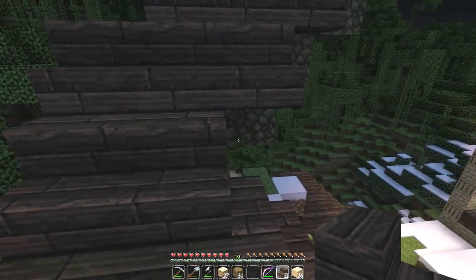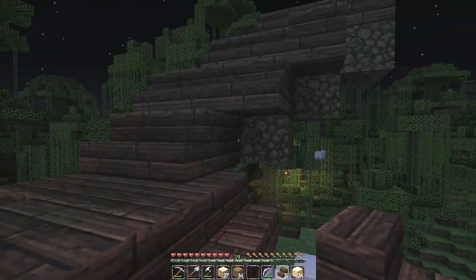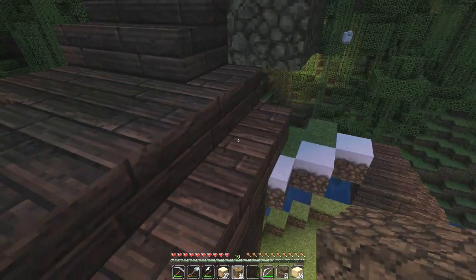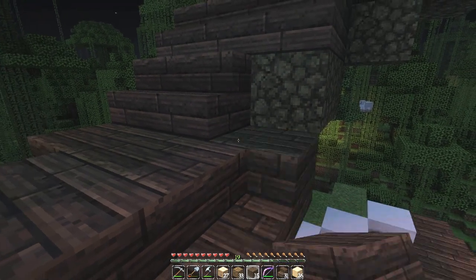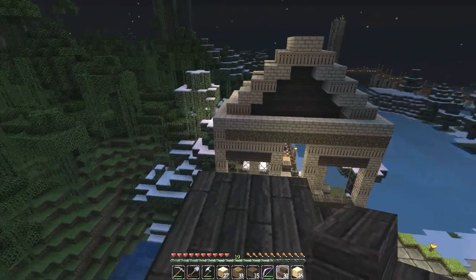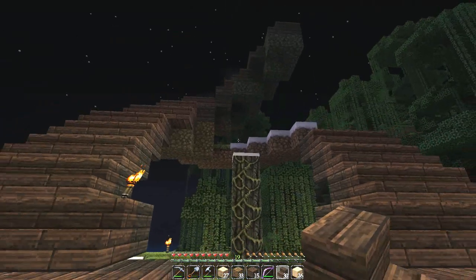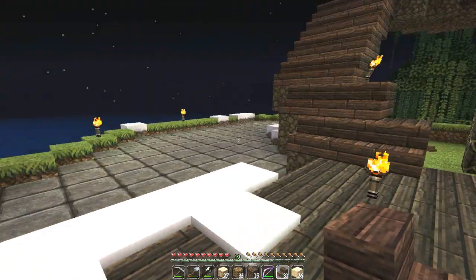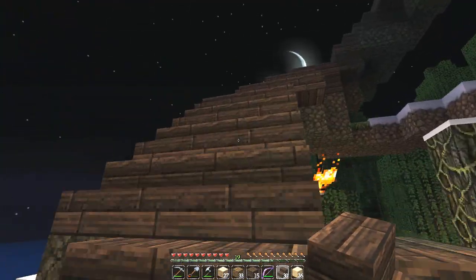We've now finished the staircase, though I might need to fix a couple of things — at some points it's looking a little weird. This has been a challenge to try and make look good. Up here is where the roof is going to start — it goes all the way up there, and the idea is it will come out onto the roof where there's going to be a pool. With the moon in the background, this is just the sweetest construction ever.